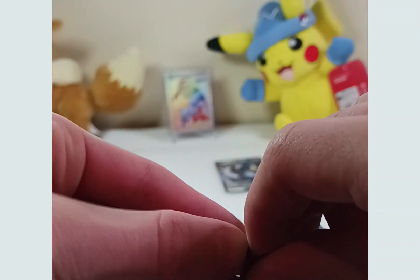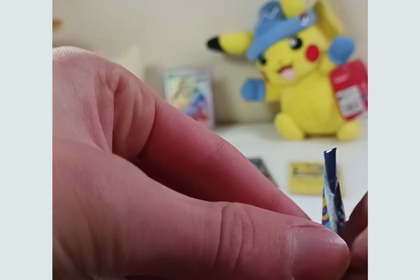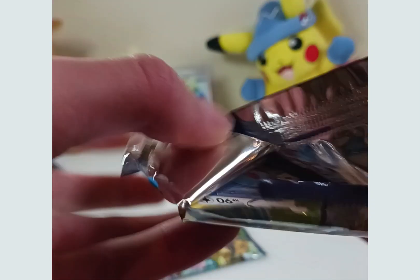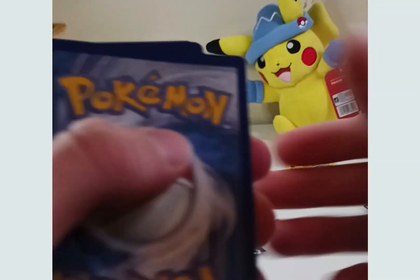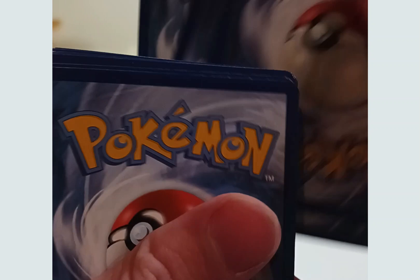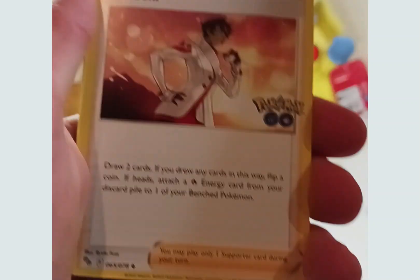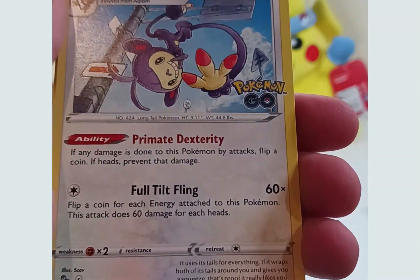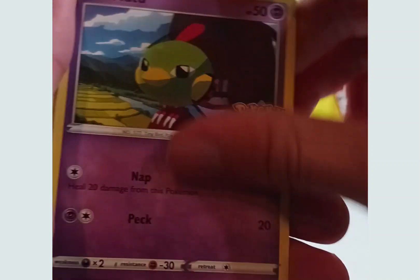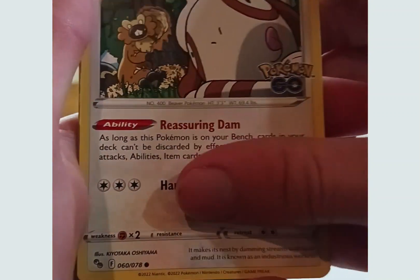Final two packs. Right now it's not looking too good for this second box. Let's see if it can make a comeback — we did get the Pikachu. Water energy, Lunatone, Ivysaur, Ambipom, Slowpoke, Venonat, Spinner app, Focus Stop, and another Sylveon.